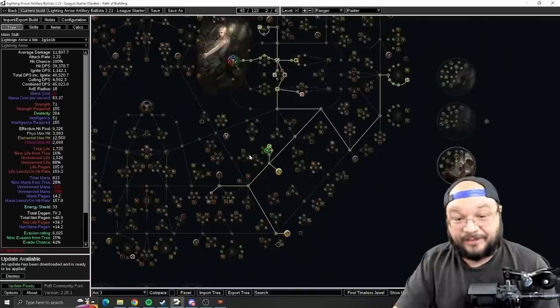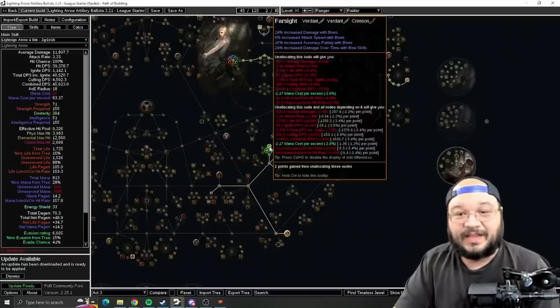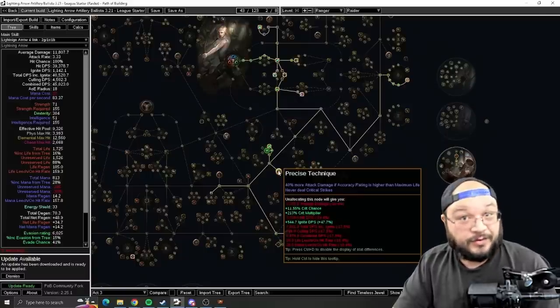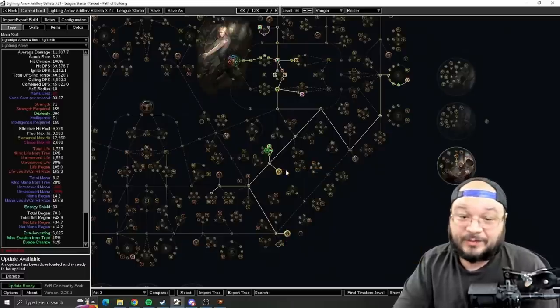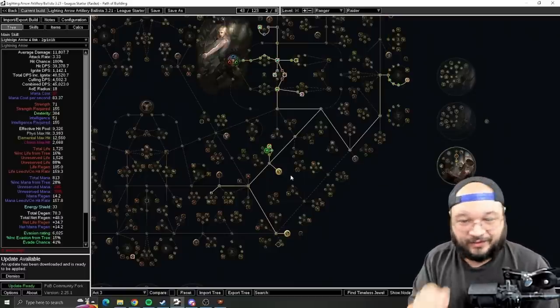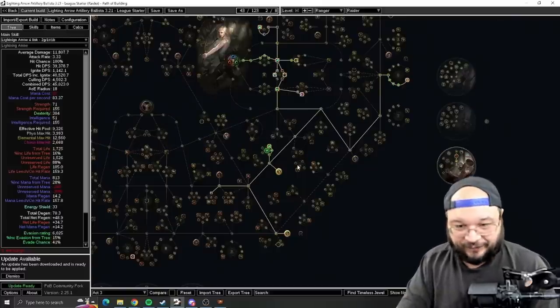Going into Act 3, I head up to the Far Sight node, pick up attack speed and damage, and grab the Bow Mastery. Bow Mastery complements Precise Techniques really nicely. For those unfamiliar: Precise Techniques requires your accuracy to exceed your life total, which is easy to maintain as a Ranger since we'll always have higher accuracy. Don't worry about Precision as an aura yet — that comes up later.